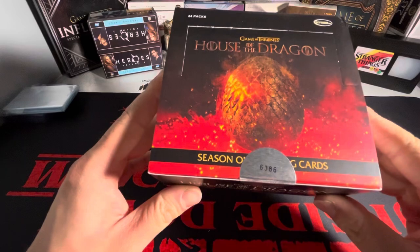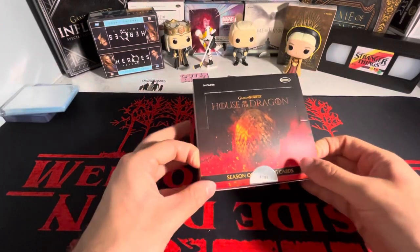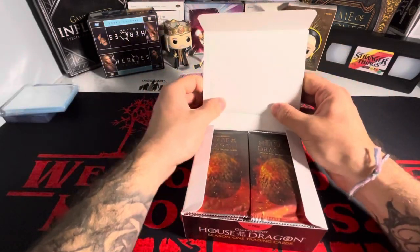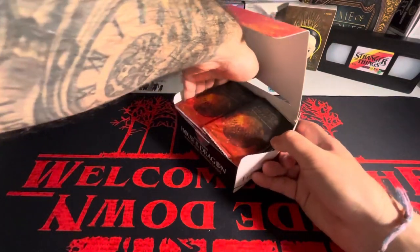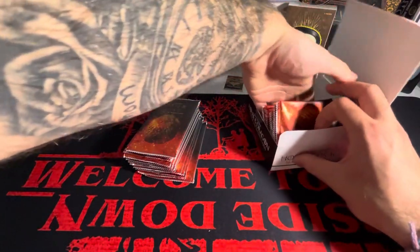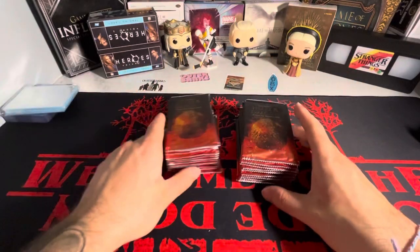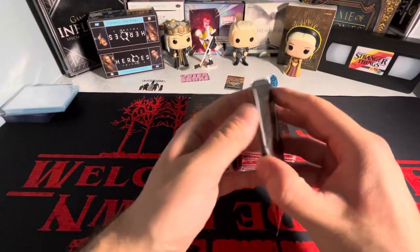This is box 36386 out of 9,024 packs per box. We're looking for one autograph per box along with two Relic cards as well. Last box I opened, the autograph was directly on top, and both Relic cards were on this side. So we're gonna start with this side first.